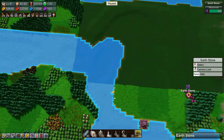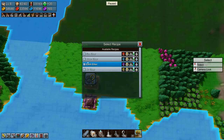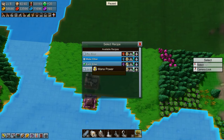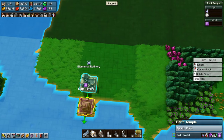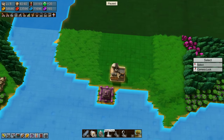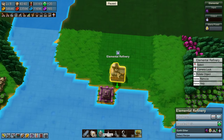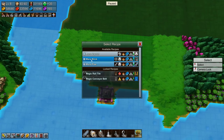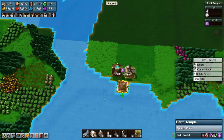We have a lot of mana shards over here. We need an elemental refinery, which will make earth ether, so for that we need earth stone and mana power — not a problem — because we also need mana crystals. We need mana shards, which go into the magic forge, which we'll build here to make mana crystals.